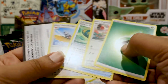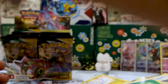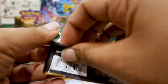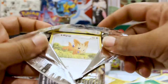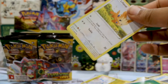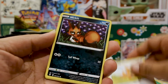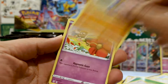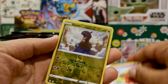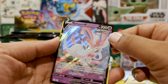This Talonflame is actually rather annoying — it says 80 plus another 80 if it has a fire energy attached. That's pretty good. It would be good in this format called Trash Deck Tuesday that we play at my local card shop — single-prize Pokemon only, basically. It's actually a lot of fun.